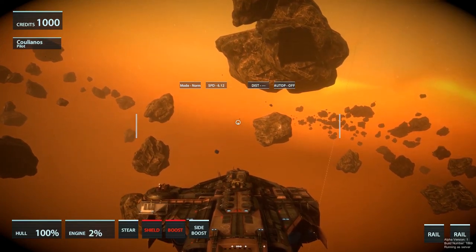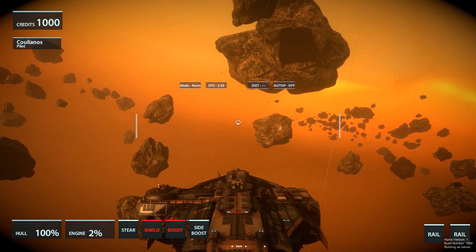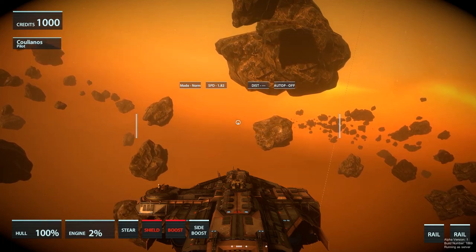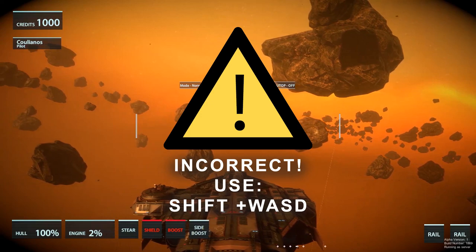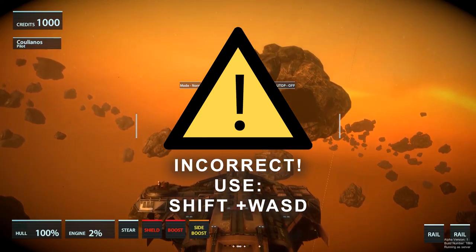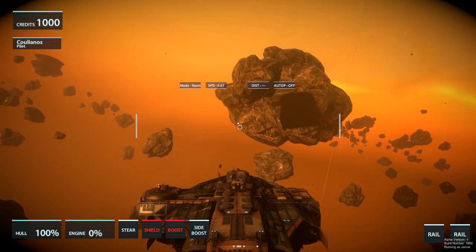Then we have side boosters, which I turned on. Side boosters are enabled by holding Alt and then pressing W, A, S or D. The ship violently jumps to the corresponding vector. This is to avoid torpedoes or incoming projectiles, though probably not something you'll use in Alpha 1 since there are no enemies.